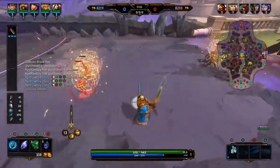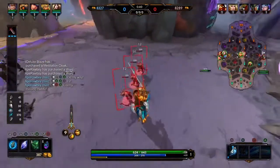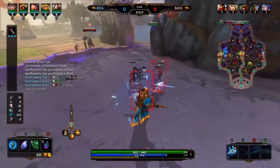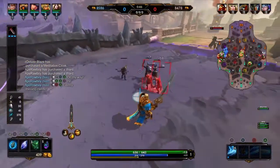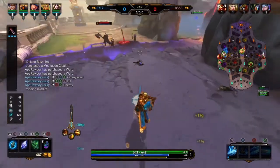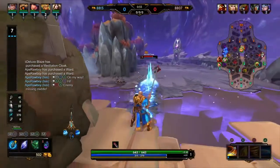The initial start to the laning phase wasn't anything particularly interesting or diverse. We both decided to farm minions rather than focusing on each other, which was fine with me. That suits my early Arthur until I get my abilities online. I allowed him to charge up his passive, but to be honest he wasn't really a threat with just his one and I wasn't either, so I decided to get a couple licks in, and that was pretty much it for the initial phase.